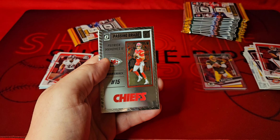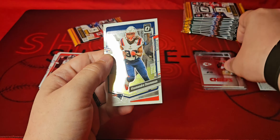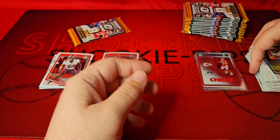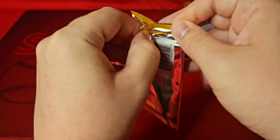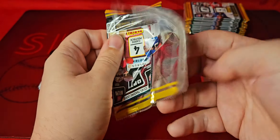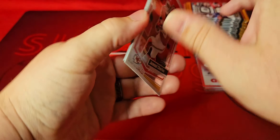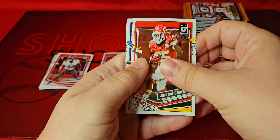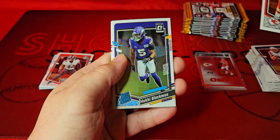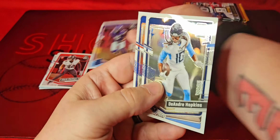Still got three more Star parallels — one should be a rookie. DJ Moore, Patrick Mahomes on a Passing Grade — we'll take that insert. And we got Ramondre Stevenson, who just signed a new contract with the Patriots. Halfway through the box on this one. Like I said, we still got three more Star parallels, one should be a rookie. We got Makai Blackman rated rookie, DeAndre Hopkins, Michael Strahan.